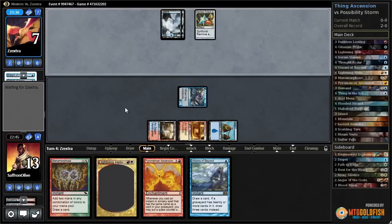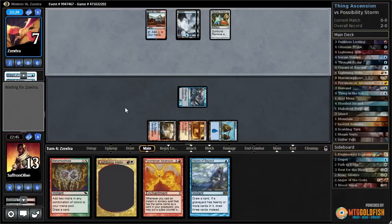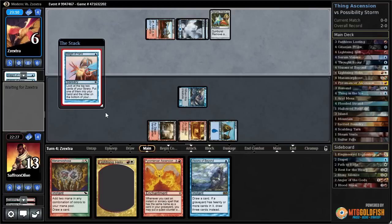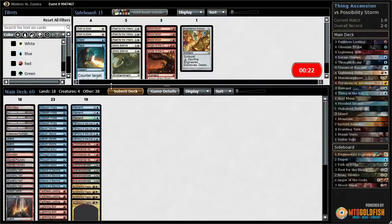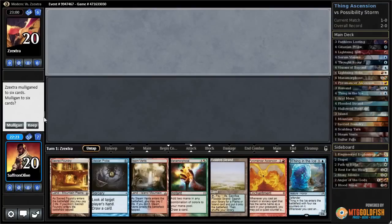If they drew the Endless One they could do it — ritual, ritual, Possibility Storm, Endless One would do it. Sleight of Hand, and they scoop it up. I don't know if it really matters. I think we just want to kill our opponent quickly. And we got both of our finishers: Thing in the Ice and Pyromancer's Ascension.